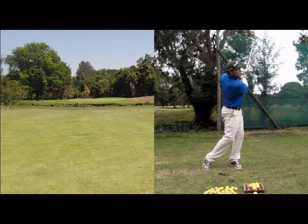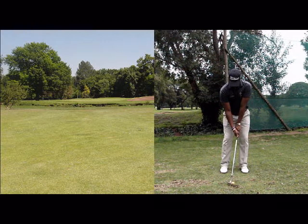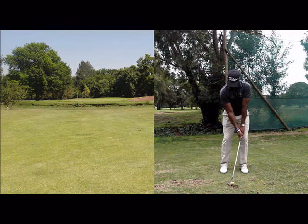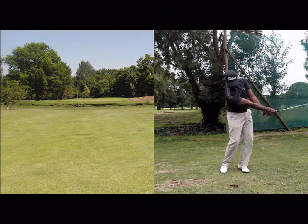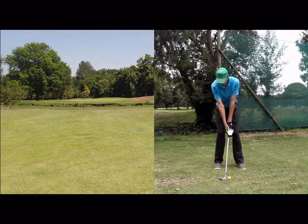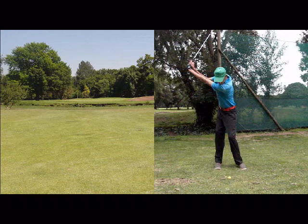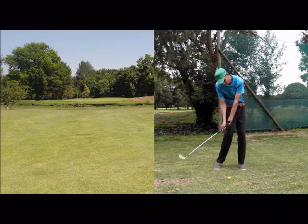Another option would be simply to shorten your swing — maybe a half swing with a sand wedge will do the job, as opposed to a full shot with a lob wedge. And then another option — not my favorite — is to just hit the ball at maybe 60 or 70% of your normal speed.